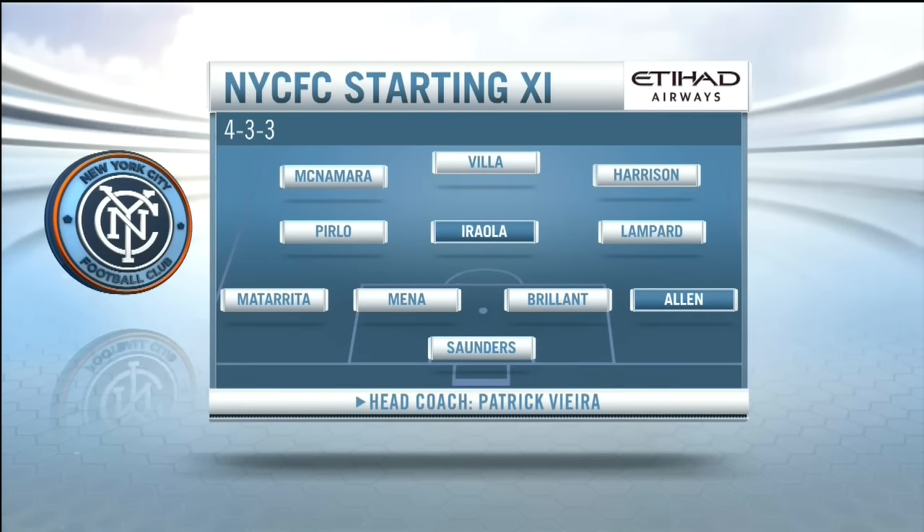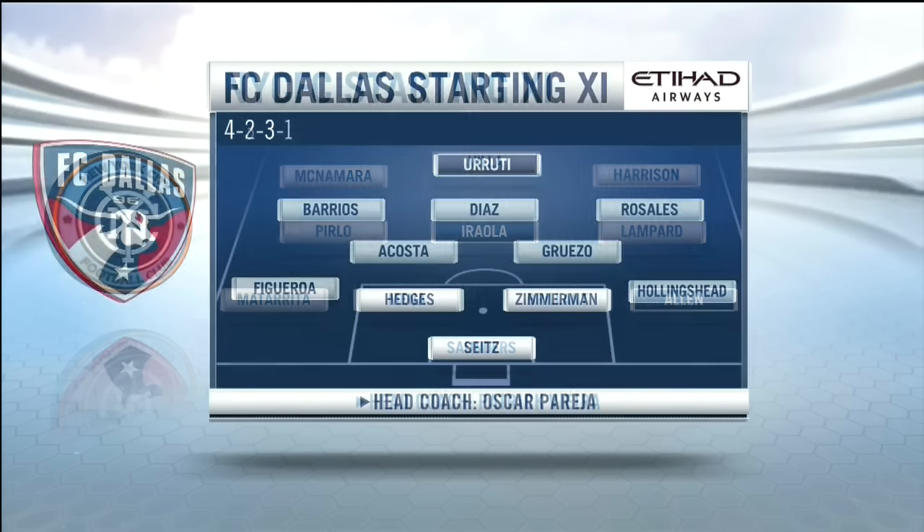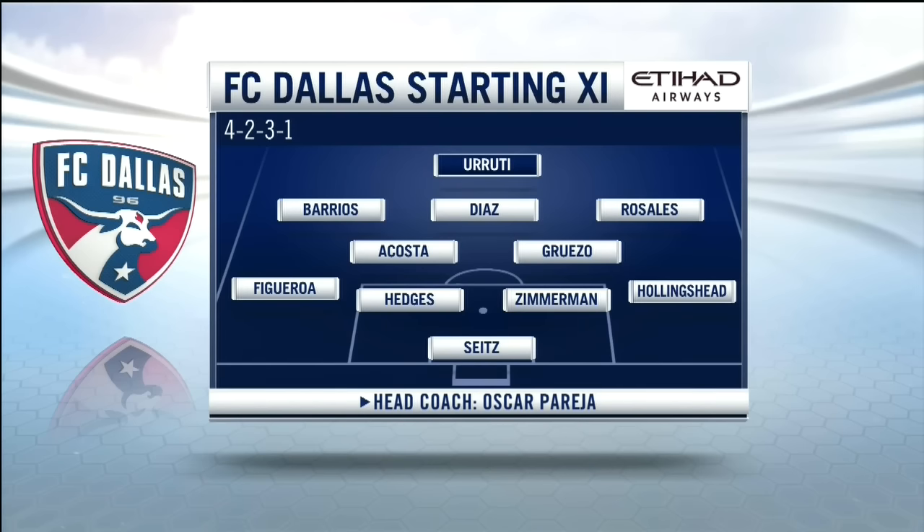Not only is Tommy McNamara back in the starting lineup, but so is Andoni Araola, and that position is critical. Bravo was there but maybe didn't play as well and got himself sent off. Carlos Ruiz is with the team — he is a reserve — but it is still Max Urruti who will start up front.